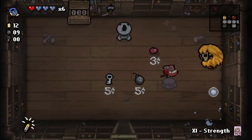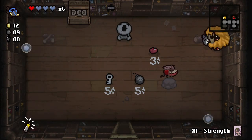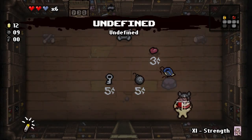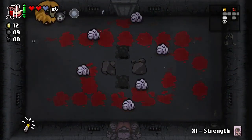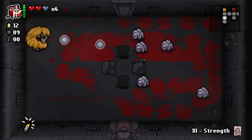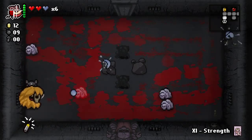Converter takes two of your spirit hearts — the temporary hearts — and turns them into one red heart. Now we only have one spirit heart so we can't do it again. We're doing like no damage by the way — this is a pretty low damage run so far.